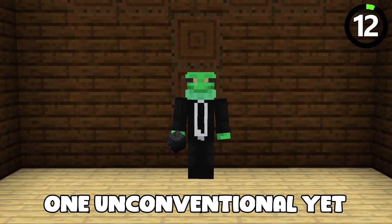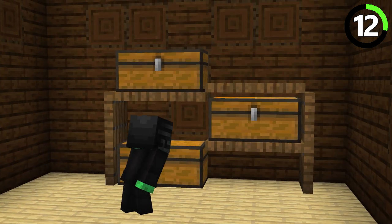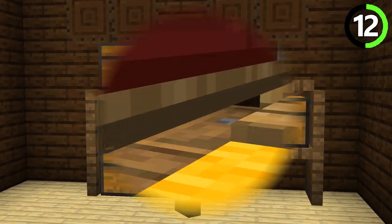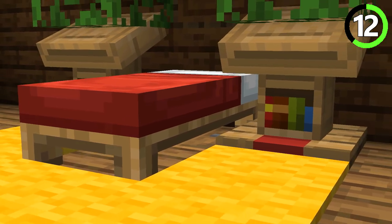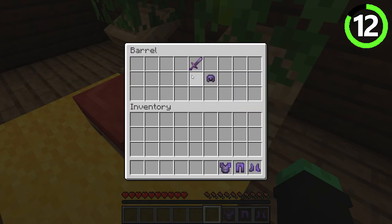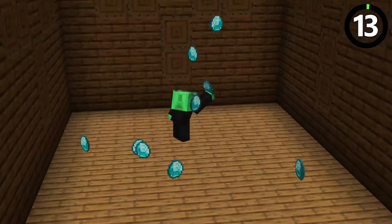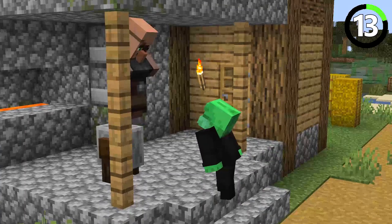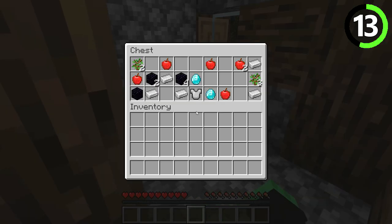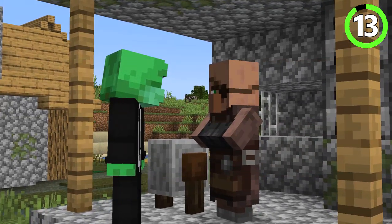One unconventional yet thrilling method is to, well, steal from your friends. If you stay undetected, it won't even count as stealing, right? The best loot is often found in the most unexpected places, and sometimes those places are your friends' chests. One way to acquire diamonds is by borrowing them from the village folk. Not advocating theft, but let's just say these villagers can afford to lose a few diamonds.